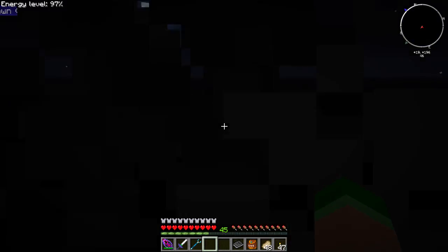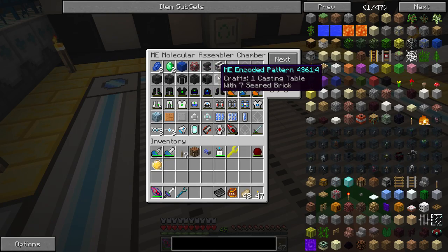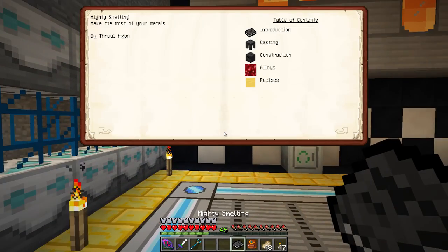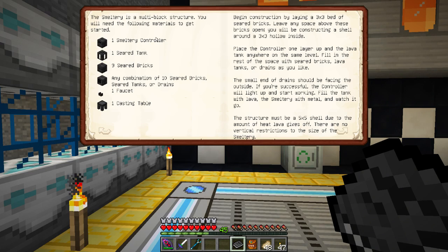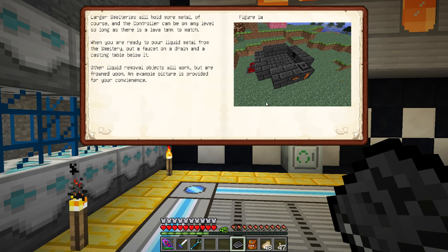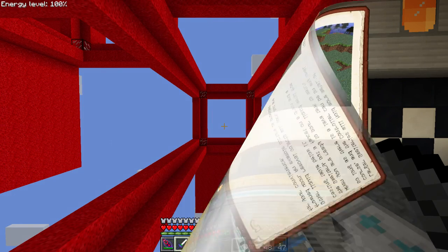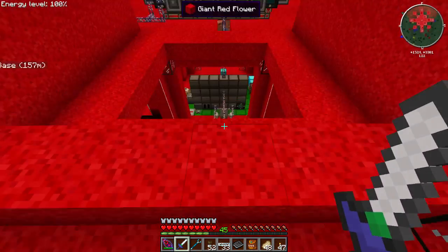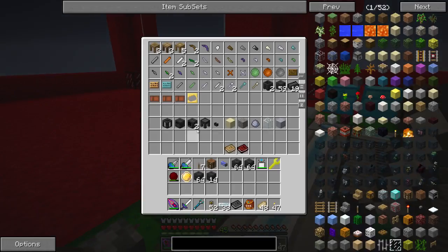I've got all this stuff set up to auto-craft. For every smeltery we need one smeltery controller, one seared tank, nine seared bricks, and then any other combination of seared bricks, faucets, tanks, drains, and a casting table. I'm going to auto-craft all that stuff and we'll meet back at the Power Flower. Back now - I've got a bunch of seared bricks made up, and we already have the seared tank and smeltery controller.